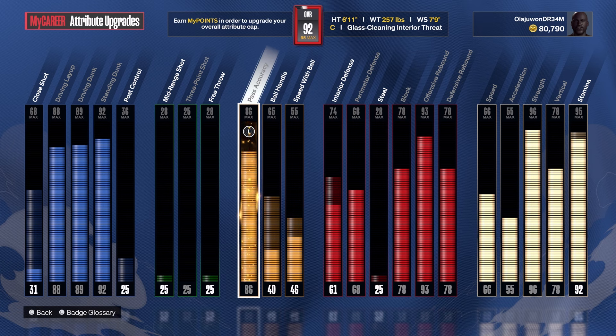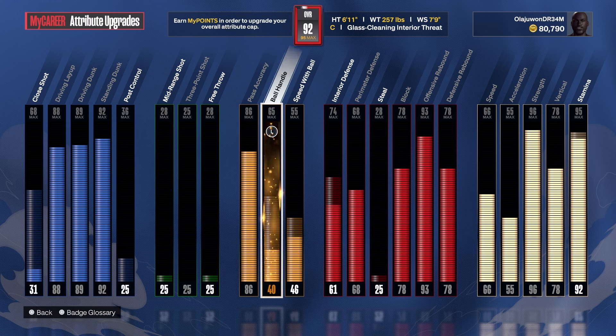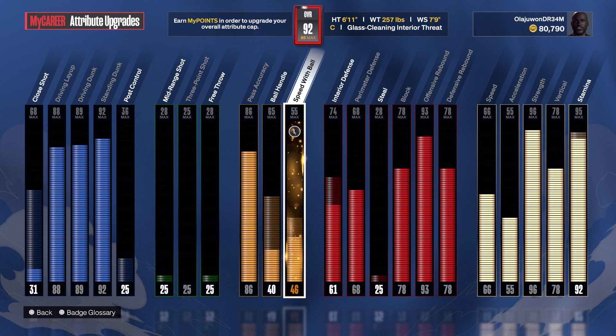I am a 92 overall. My close shot is probably going to be the last thing I upgrade, but off the jump you definitely want to get that 88 driving layup for the Giannis Antetokounmpo layup package. If you're a starter three, you can still get the Sabonis layup package, which gets you hall of fame float game. And of course the 89 driving dunk gets you your two-foot and one-foot contact dunks, plus the 92 standing dunk for gold fast twitch and elite big man contact dunks.